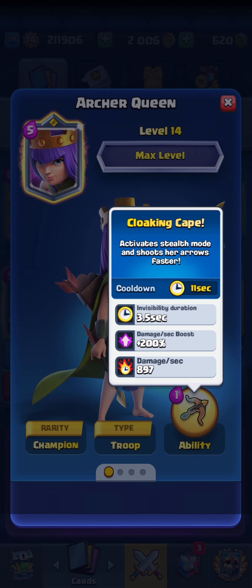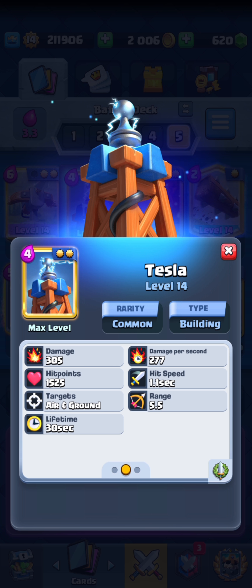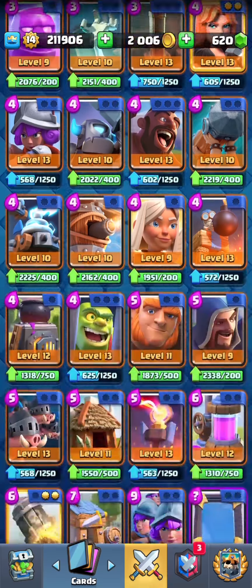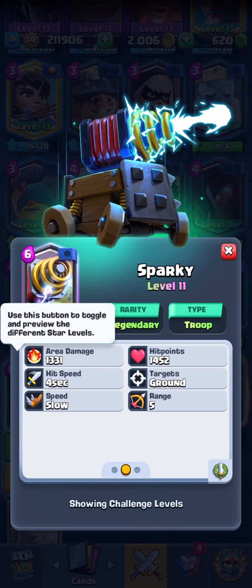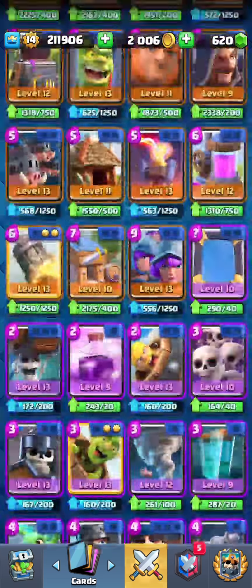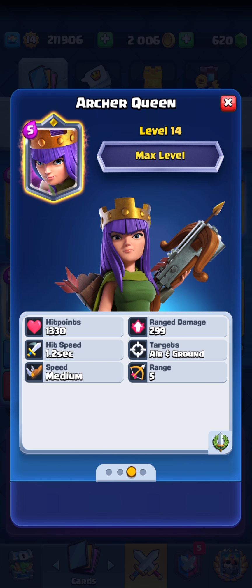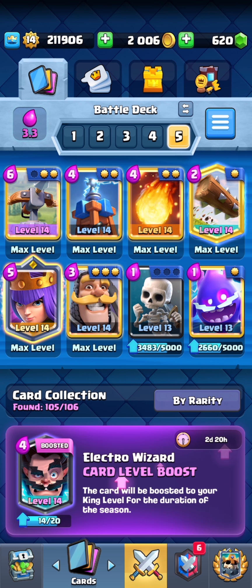3.5 seconds of invisibility and 897 damage per second. For comparison, Tesla has a damage per second of 277, and people already complain that Tesla kind of takes care of things too fast. Sparky does 1,300 area damage at tourney standard with a 4 second hit speed, so that's just about 350 or so damage per second. Archer Queen at tourney standard is going to be significantly more. It just has insane DPS, and I think it probably needs to cost two Elixir.